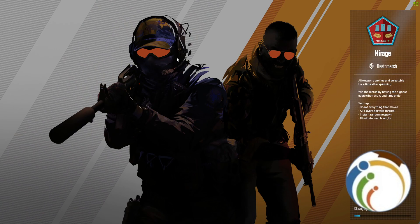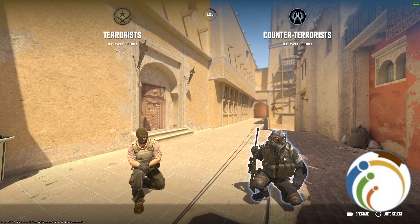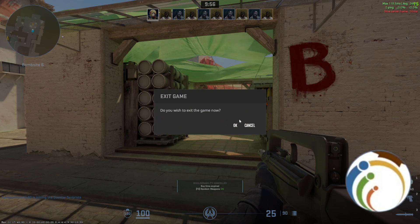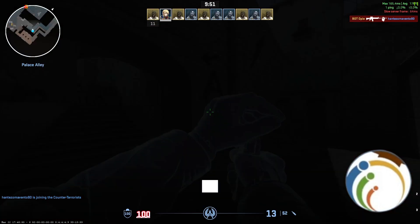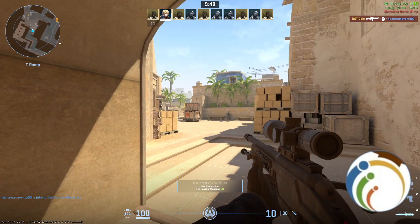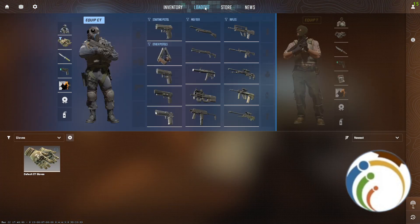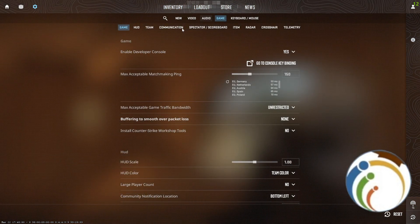First, open a game — go through any game like Counter-Strike. Once you open the game, you need to understand this is about aiming. Look for some kind of settings over your game.